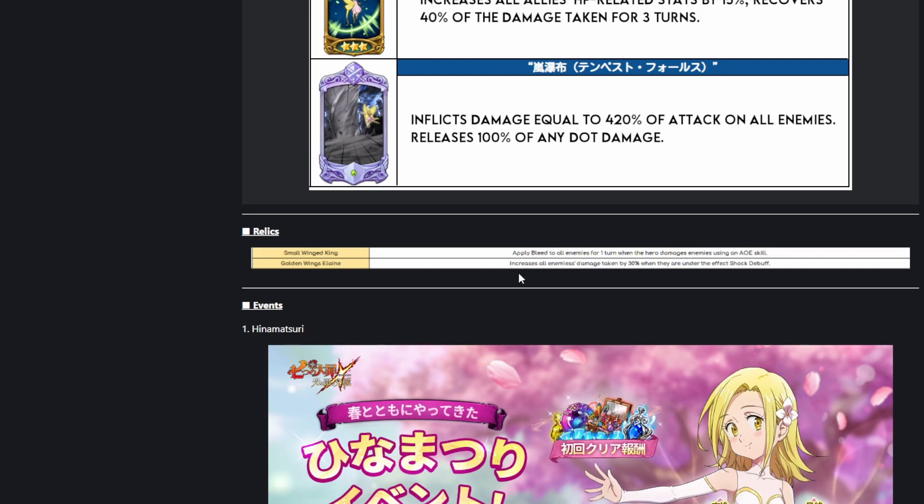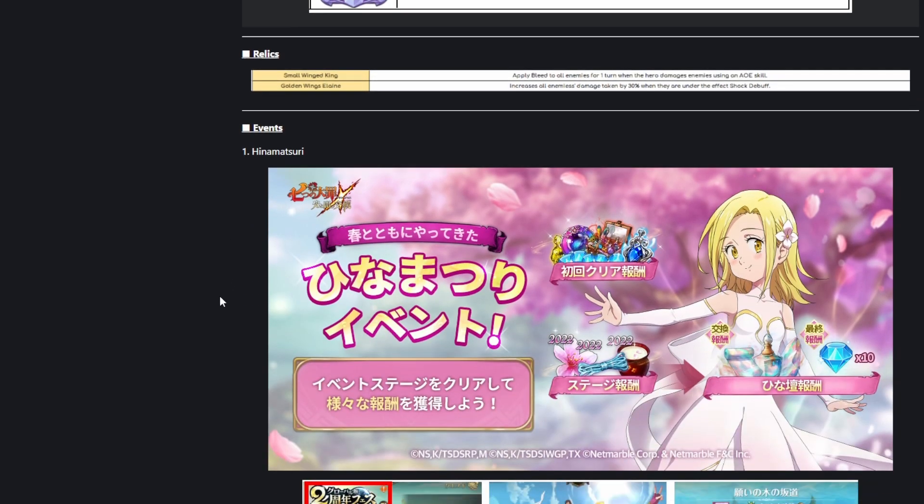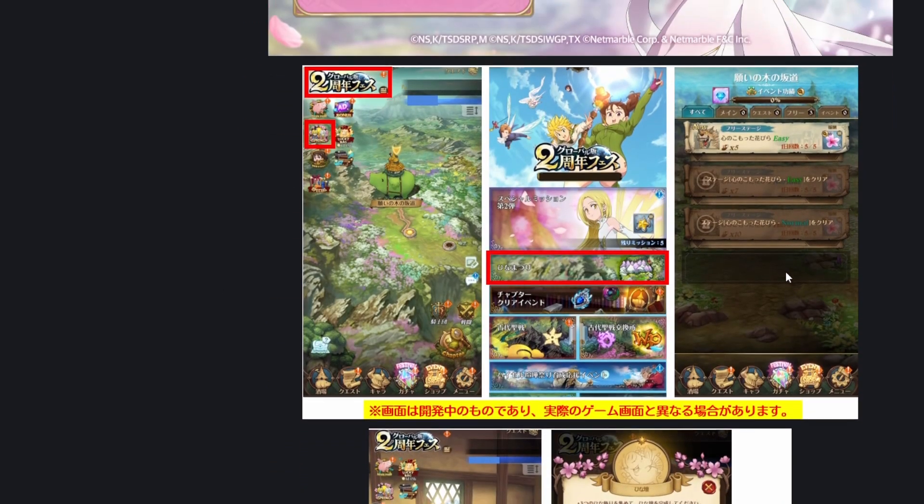There could be quite a bit of support going on here for the King team. I don't necessarily know that it's going to be enough to really bring it back into the meta, but they really are trying not to let that character die for whatever reason.